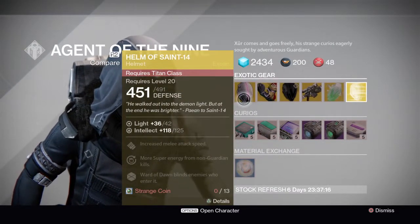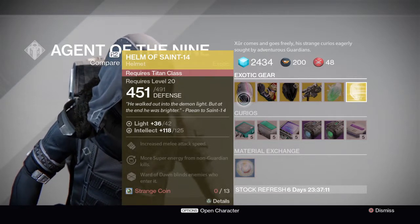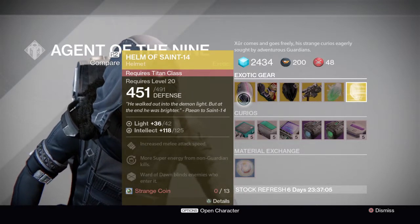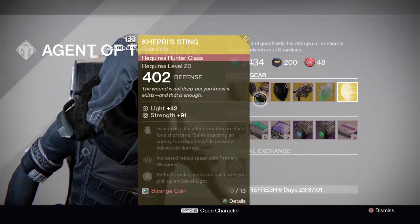He's got an Armamentarium for the Titan. Main perks are increased melee attack speed, more super energy from guardian kills, and Illuminated — blots enemies who enter it. It is 13 strange coins.